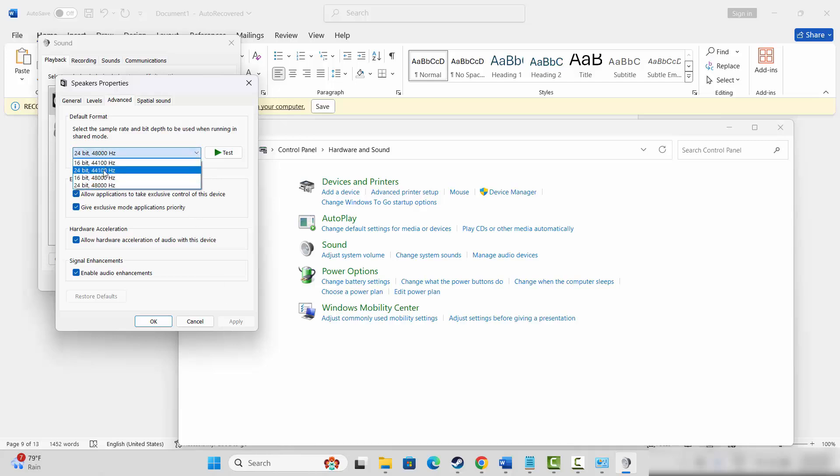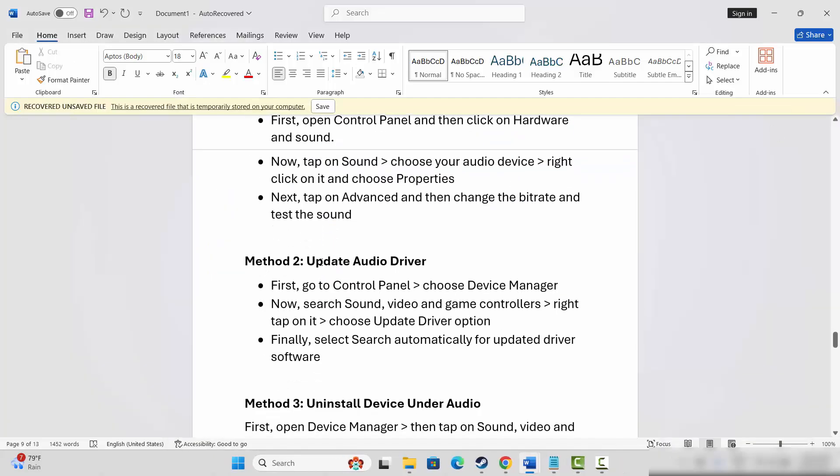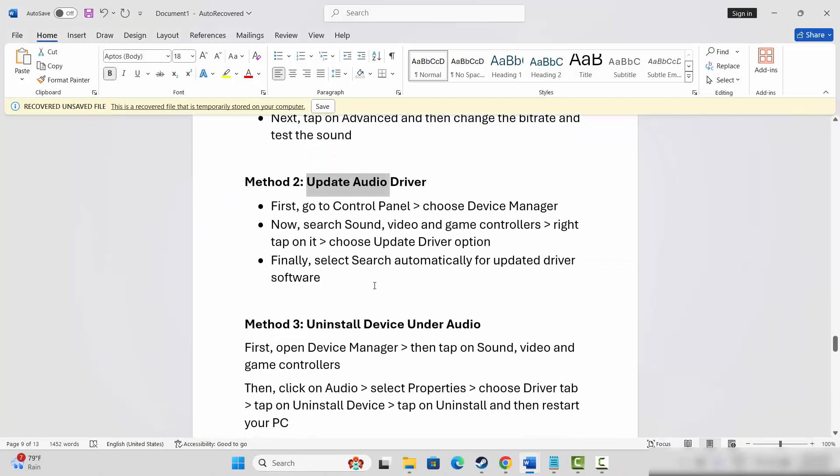Here you need to select 24-bit, 48000 Hz, then click Apply and OK. If it's already selected to another format or sample rate, change it, then click Apply and OK, and check if this solution helps to fix the sound issue while playing the game.